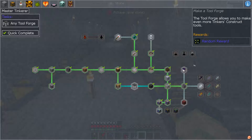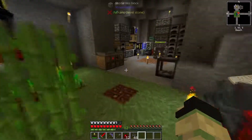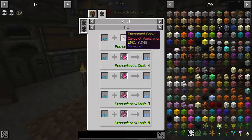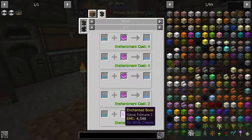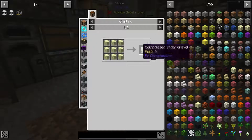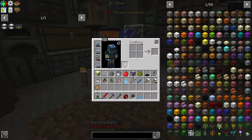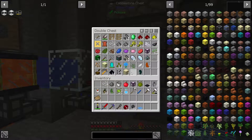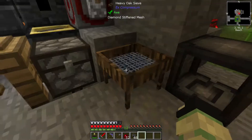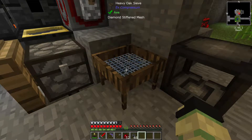We went to the End because I wanted to get myself a sieve Fortune 3 diamond mesh, which costs nine pieces of lapis and thirty pieces of compressed gravel or compressed ender gravel, which is crushed end stone. It required nearly four and a half stacks of end stone but we ended up getting it. Basically what that means is we're going to get a lot more ores out of say one piece of compressed gravel, and we can also use this in the auto sieve which will be a very nice addition.